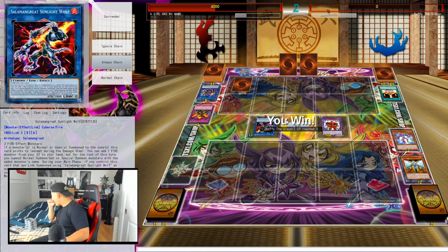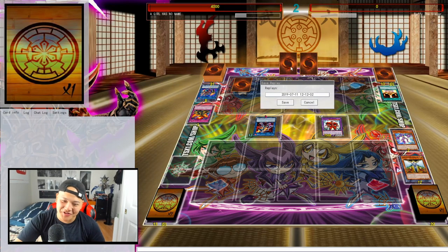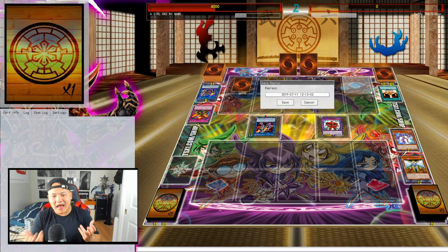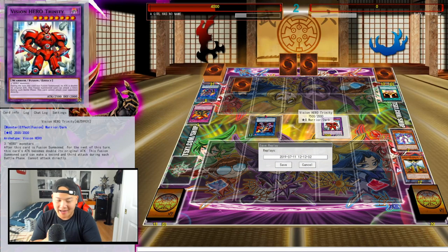I thought I lost there for a second. But definitely adding Vision Hero Vion from my deck to hand off Reinforcements was correct, because I had Mass Change so I could always get Vion back for that scenario. Vision Hero Trinity OTK — this is how the deck works from now on if you're incorporating Vision Heroes. It's a going-second OTK deck, a one-card to two-card OTK. If you open Stratos and any Hero Monster, that's already OTK, because Stratos searches Ferris and you go off from there.